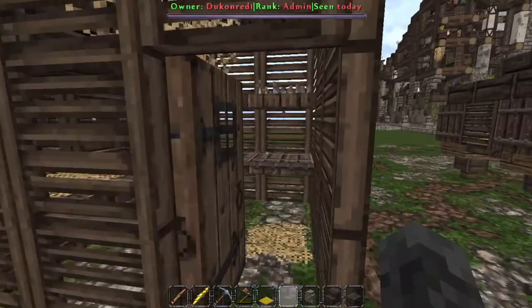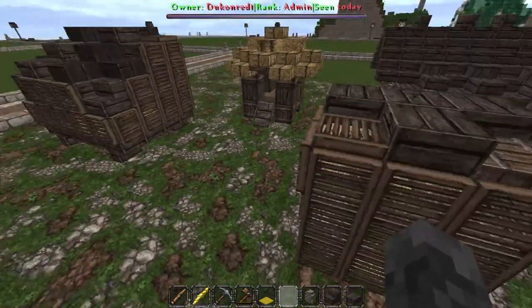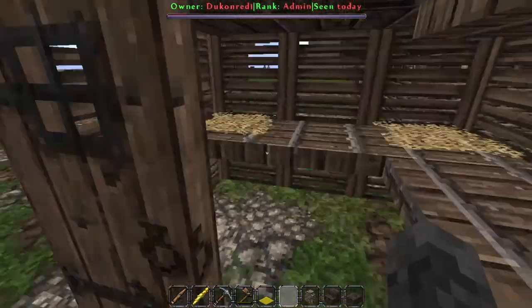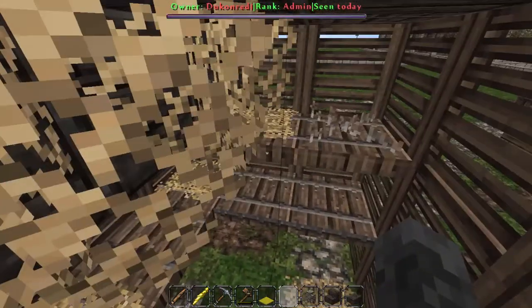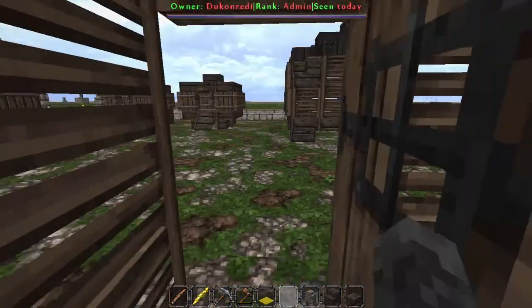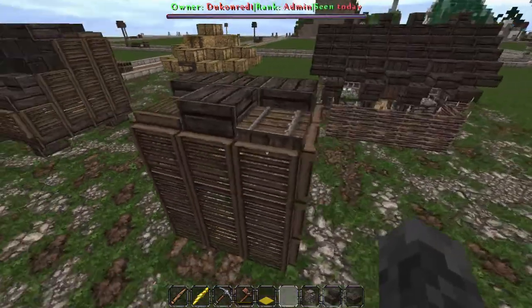Here is another chicken coop design. It's more open to air and a little less clunky than that one over there, but it works just fine for some instances. I used this on Gray Ridge and it worked just fine for the way I used it.